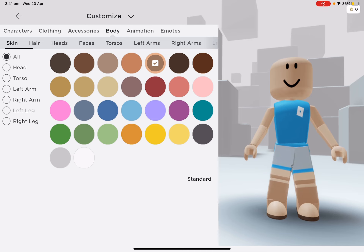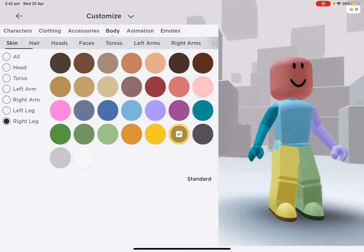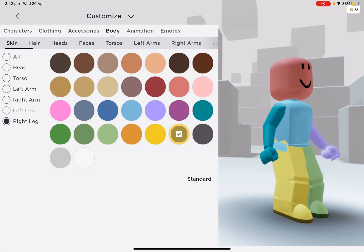I wanted to show you guys — so the head, I can change it into any color. For example, the torso, I could do like this. Or the left arm, I could do purple. The right arm I could do turquoise or aqua. The left leg I could do green. Look how colorful I am!